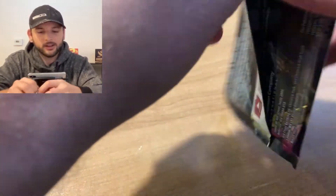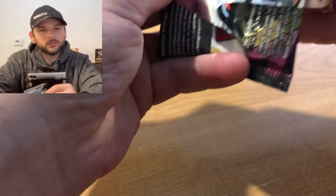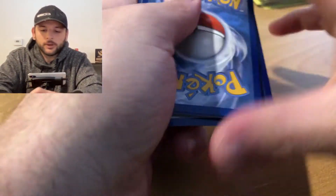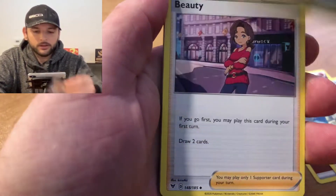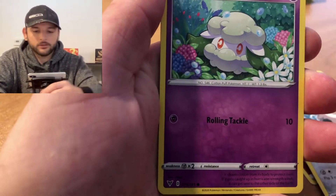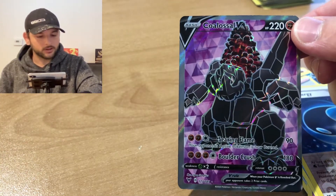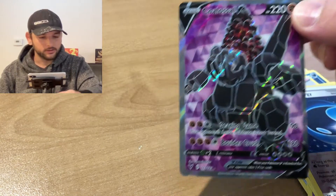We'll dive right into that next pack, get it sleeved up, look at it in just a second. We'll look at all of them after we're done. Here's a code card. From the back: Fighting Energy, Matang, Mighty, Neon Beauty, Charmander, Wooper, Galarian Meowth, Cottonee, Arrokuda, Wash Energy Reverse Holo, and - oh! A Full Art Coalossal V card! That is an awesome looking card, it looks really nice.